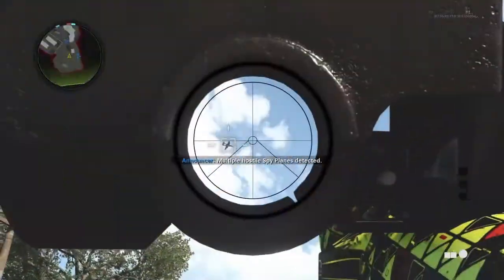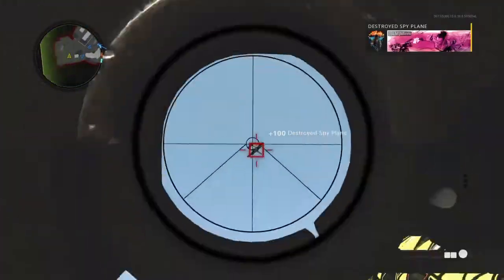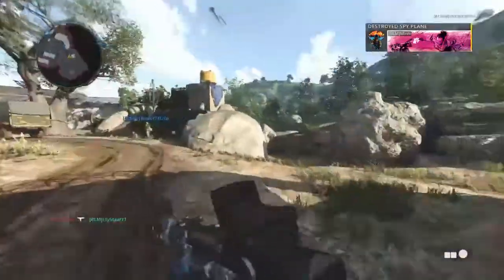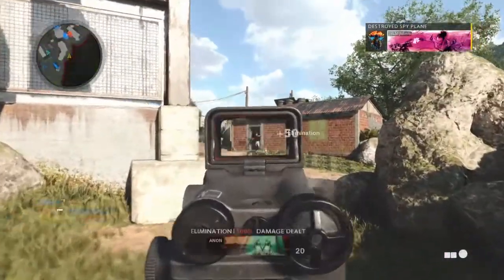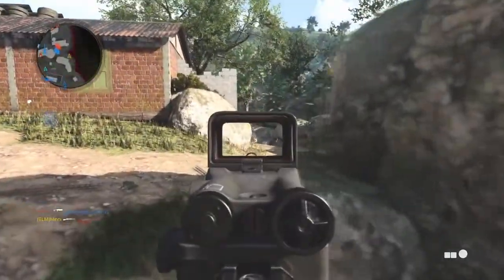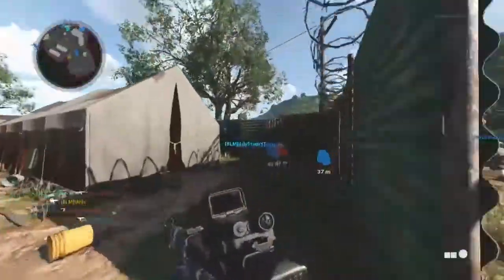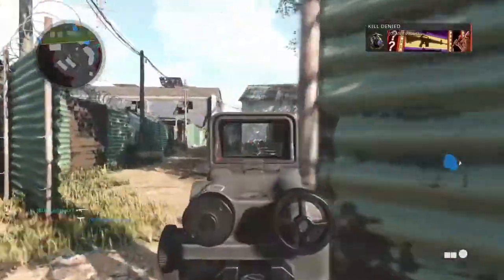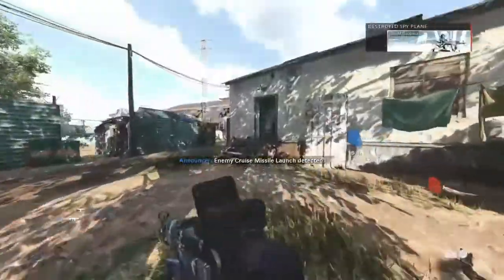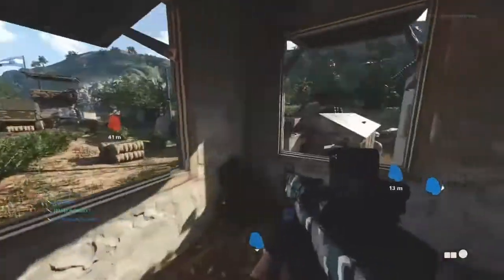Our 6th place spot goes to Cartel. I don't know if I'm just missing something here, because people seem to be in love with this map. I don't dislike it, I just don't seem to like it as much as others. I find that grass patch in the middle of the map obnoxious, that tower overlooking B-Flag is way too easy to hide in, and there are a lot of head glitch spots around the map. I do really like the look and feel of the map though — it screams Black Ops 1 to me, and the simple map design is surprisingly refreshing. Overall, it's a pretty solid map.